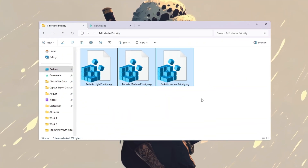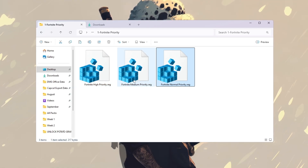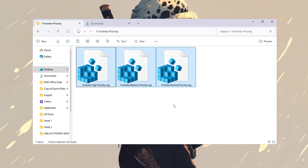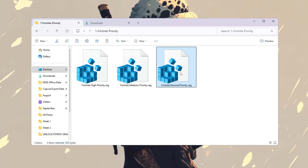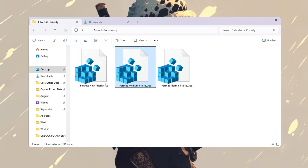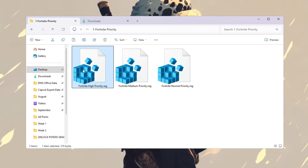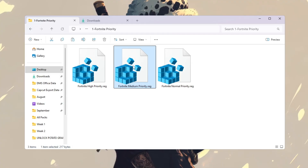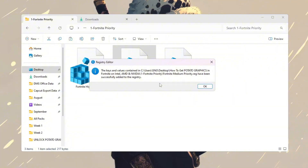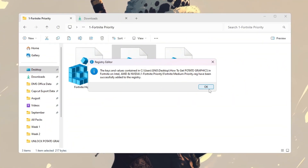Open the folder called Fortnite Priority Manager. Inside, you will see three different files: Fortnite Normal Priority, Fortnite Medium Priority, and Fortnite High Priority. These files are made for different PC types. If your computer is low-end, double-click Fortnite Normal Priority. If your computer is mid-range, double-click Fortnite Medium Priority. And if you have a strong gaming PC, double-click Fortnite High Priority. A pop-up will appear asking if you want to allow changes — click Yes. This will update the Windows registry so Fortnite always runs at that priority every time you open it.